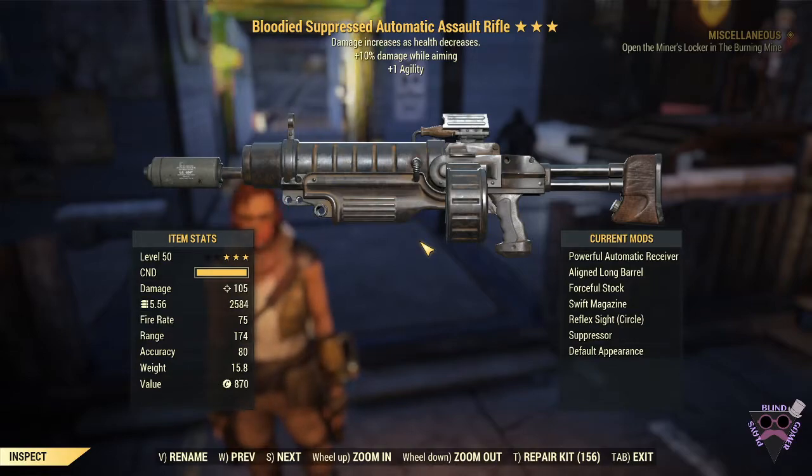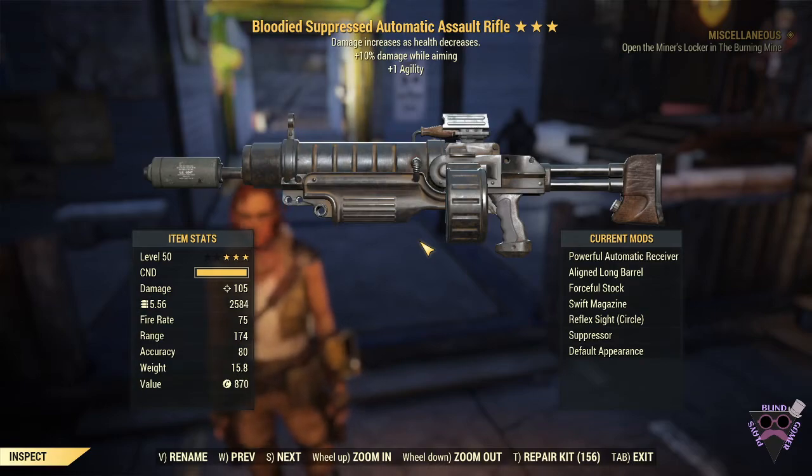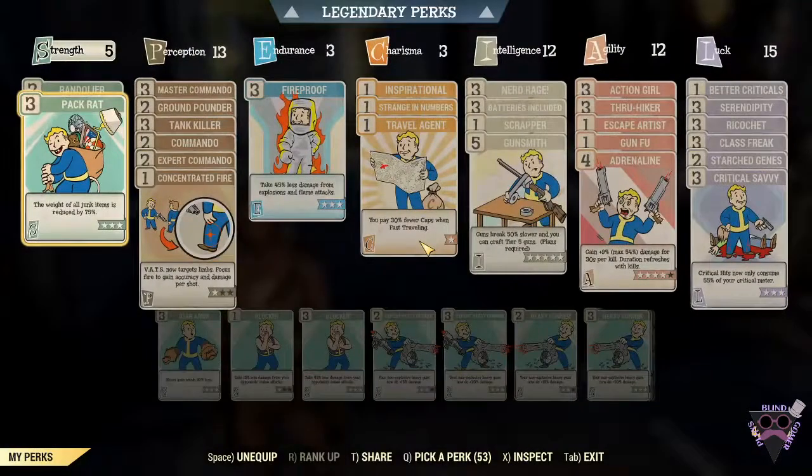This weapon might prove interesting. I've used it a couple of times, and we'll see what ends up happening as far as the damage output that it can do, and if it can compare to the fixers, or if it's something that we can throw by the wayside. Here is my build I am using. It's not completely 100% damage output, min-max sort of a situation, but it has the quality of life things that I look for in a good build.